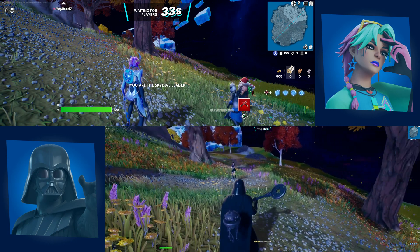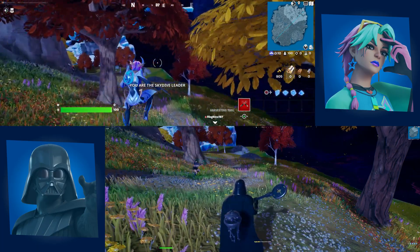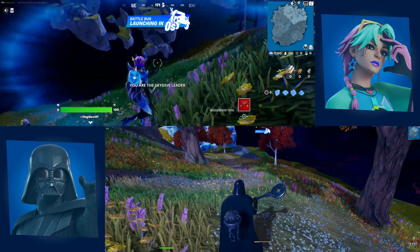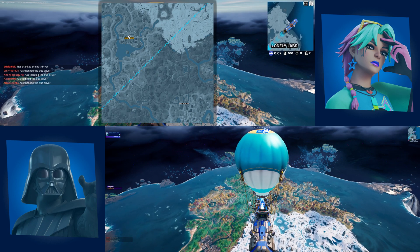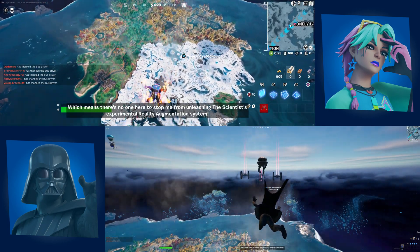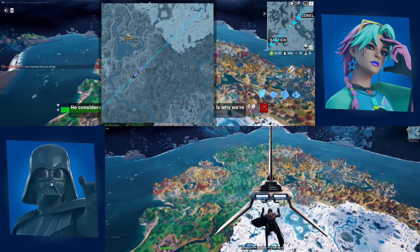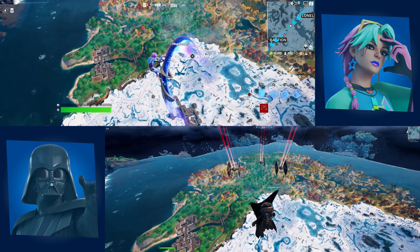Just so you know, only the player taking control is the one that initiates the jump — but as soon as you jump, both players will jump at the same time. You can set a checkpoint if you want, and you can jump out of the Battle Bus at the same time. I'll just show you real quick — I'll open that up and have my second account do the same thing.